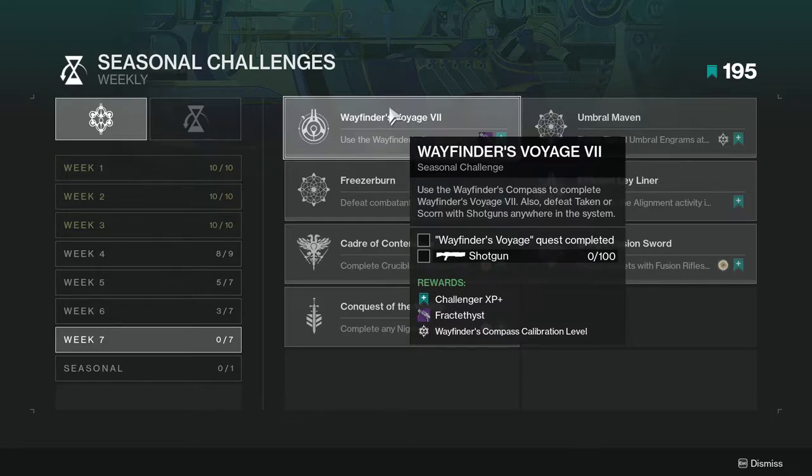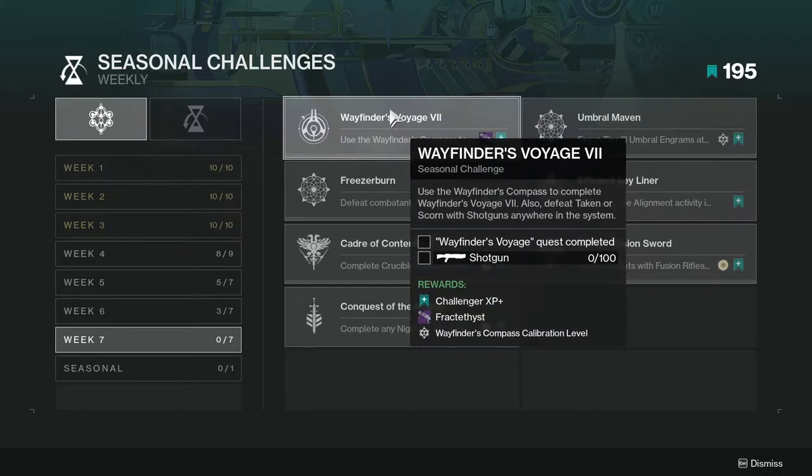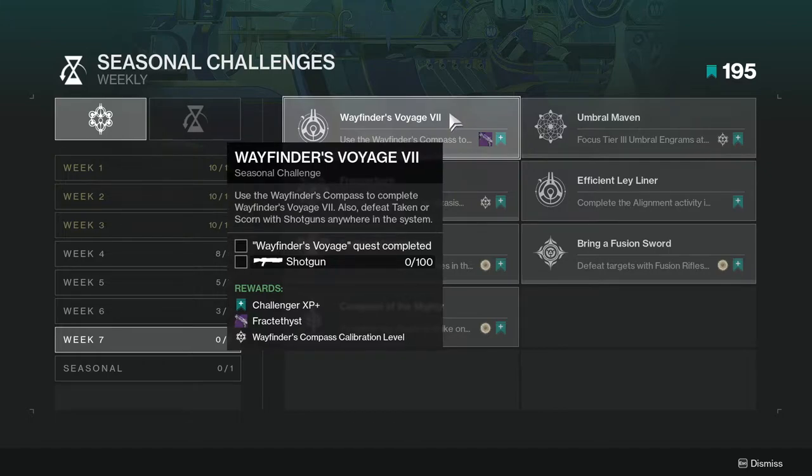Wayfinder's Voyage 7 — use the Wayfinder's Compass to complete Wayfinder's Voyage 7. Also defeat Taken or Scorn with shotguns anywhere in the system. Not hard — just make sure you're killing stuff with shotguns and that stuff is Taken or Scorn. You could probably just complete this within the seasonal activity itself. Wayfinder's Voyage is literally the quest they give you each week, so unless you're not caught up, I highly suggest getting caught up and then doing this one.